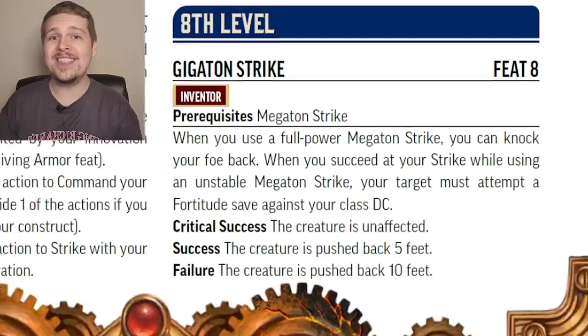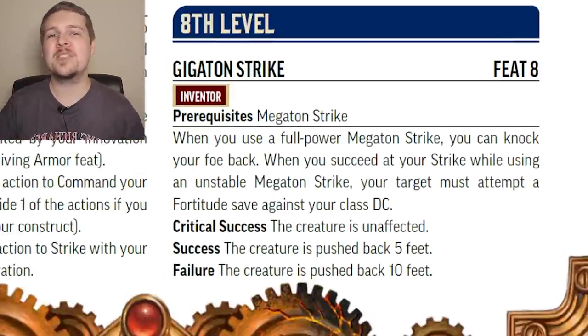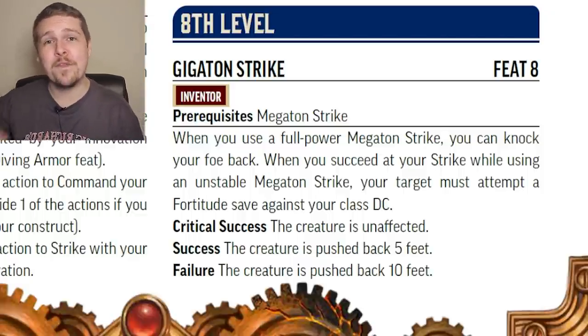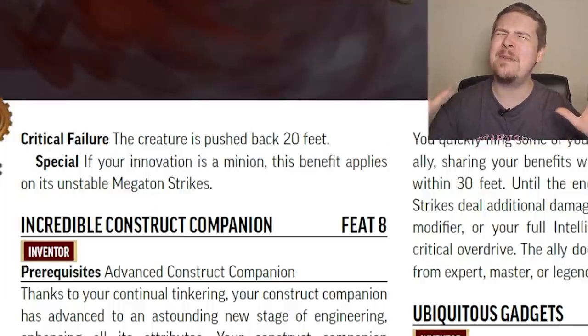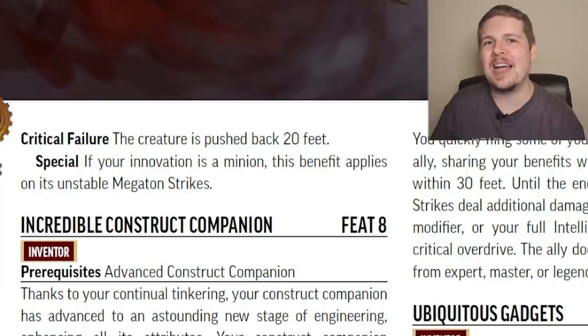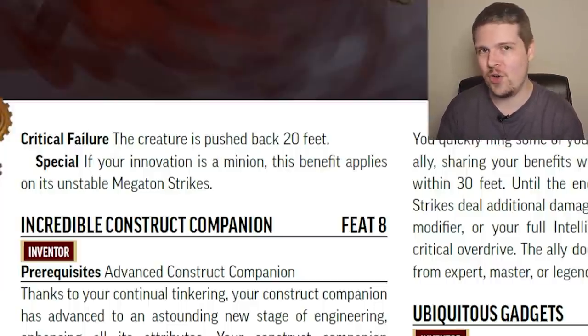Gigaton Strike is a direct upgrade to Megaton Strike. When you use Megaton Strike, the target must make a Fortitude save against your class DC, and if they succeed or fail they get pushed 5 or 10 feet back. If they crit fail, they're pushed 20 feet back. Keep in mind this feat only applies to the unstable version of Megaton Strike, not the normal version.